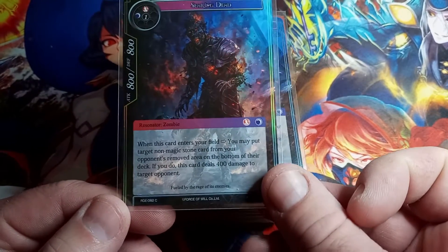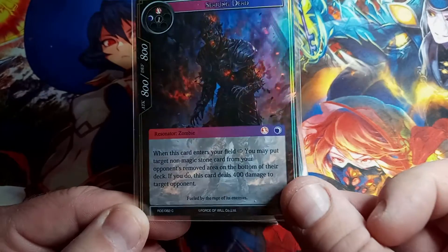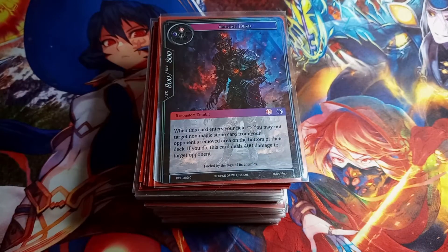RDE is the set, common, and this is a straight hollow — nothing too fancy.